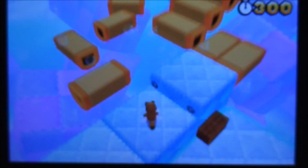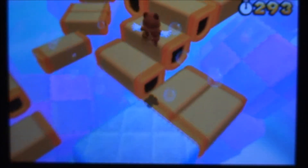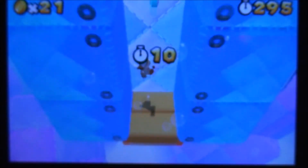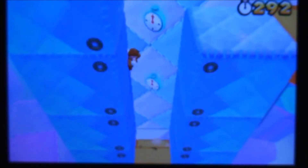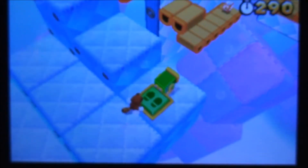Now you can either take the risky course or the easy course. Flutter your way over there and wall jump using your mad skills. The second star coin is over there. Wait, I'm missing stuff when I'm saying start going again. Anyway...